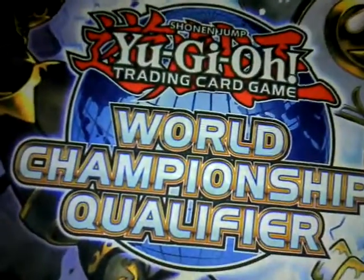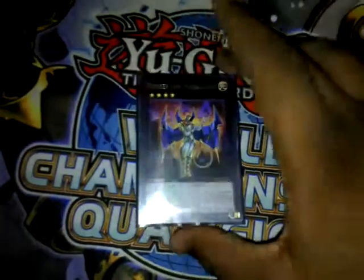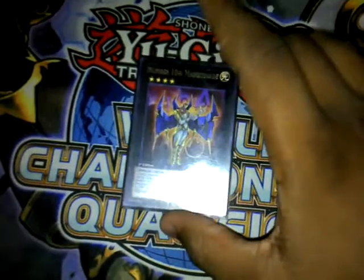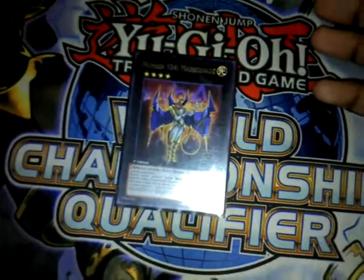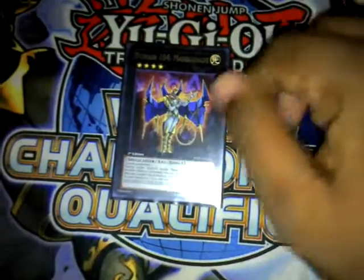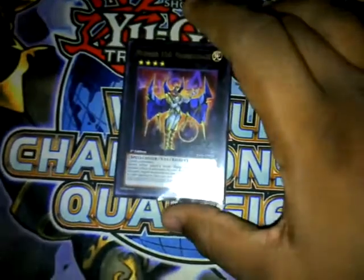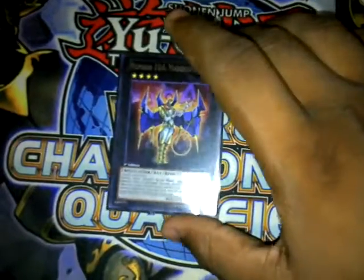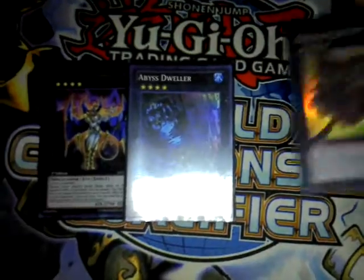Next, the Rank 4s: we have Masquerade — Number 104. He is your new Shark Master for the deck. In the battle phase, when your opponent activates a monster effect, just detach one material and negate it. You can negate up to three times in the battle phase. Really good. Then we have Abyss Dweller — we know that does stun — and Gagaga Cowboy. That sums it up.